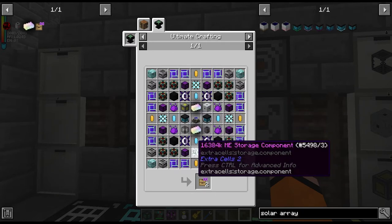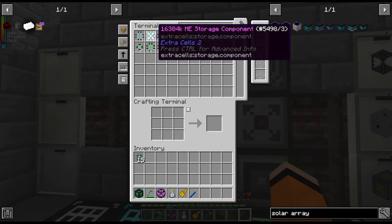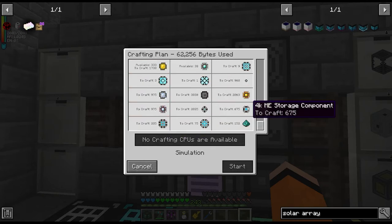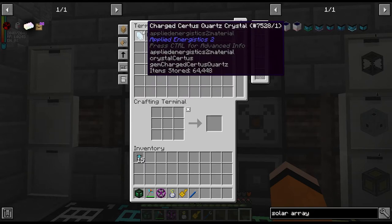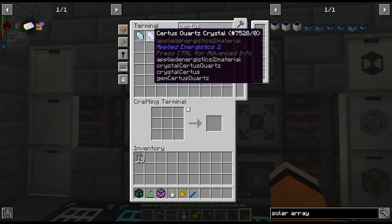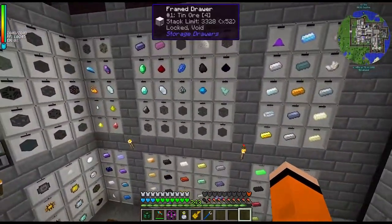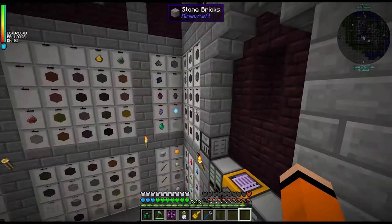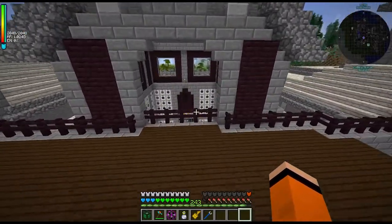However, these 16,000 ME storage components I have put in the recipe and I am short on some certus quartz — about 14,000 nether quartz short because we have two already and need two more. The reason for that is the certus quartz I was getting in ore form — I was basically charging most of it up to like 100k and then ended up using 140,000 of the certus quartz to make the singularity, which left me with basically zero. This drawer for certus quartz ore was not upgraded at all and was stuck at 4,000 ore basically since the beginning of the game. So I didn't do myself any favors — that was a mistake.